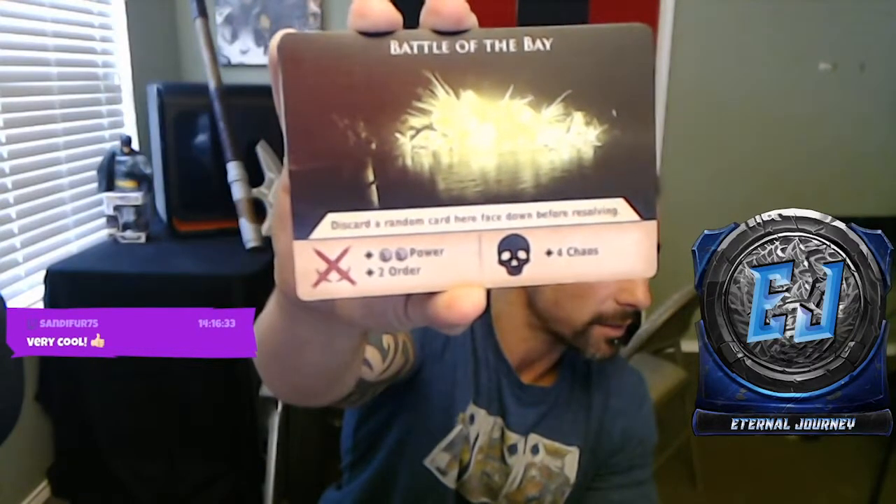I'm not sure if these mission cards are standard size or closer to the oversized Magic the Gathering commander cards. Let me look at another one — 'Battle of the Bay,' and there's the dragonfire boat scene. Discard a random card face down before resolving. If you get the double daggers, plus two power and plus two order; if you get the skulls, plus four chaos.